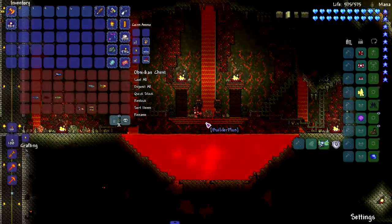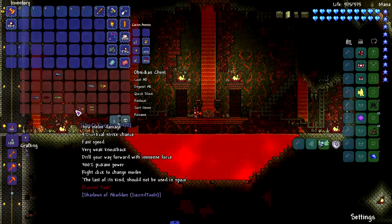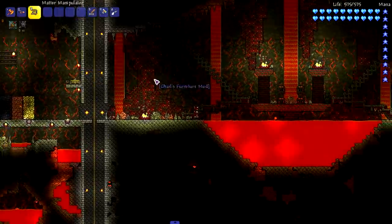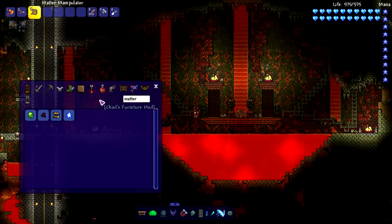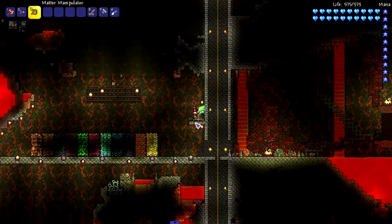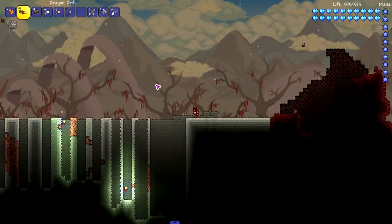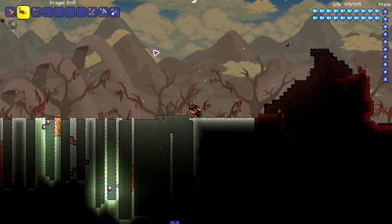Moving on to more destructive drills from Sacred Tools. We've got the Dragon Drill and the Matter Manipulator. The Dragon Drill has two forms — a flying form and a drill form. The flying form charges up and takes flight — this is amazing. It's a bit scary to control but you can point your mouse wherever and it mines.